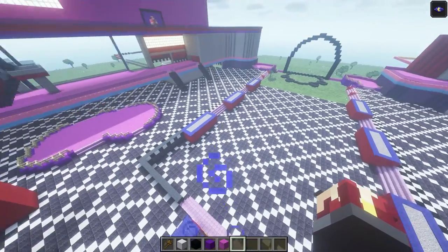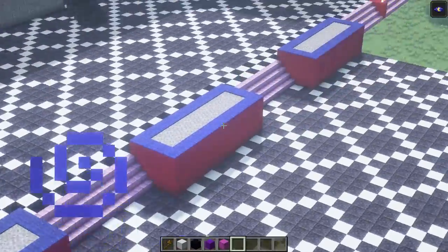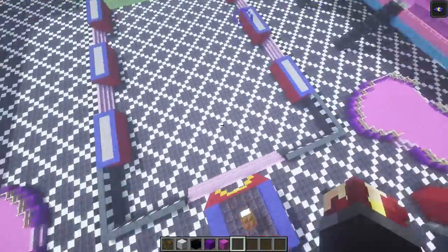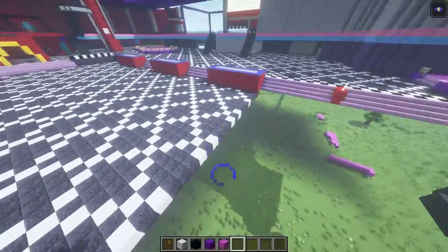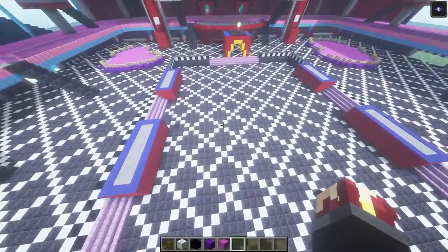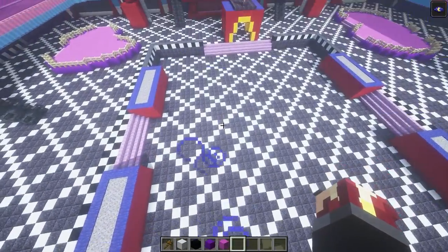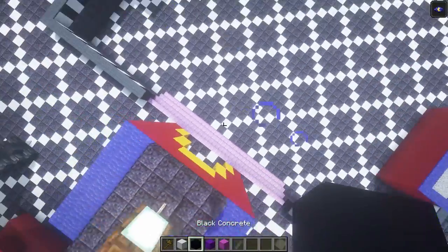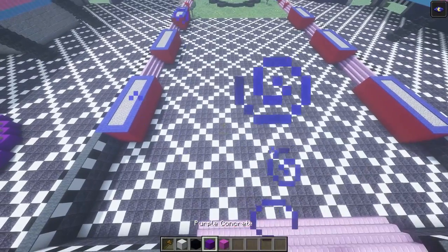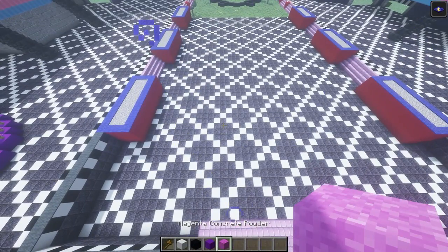Alright, this is the finished product. I have all six of the planters completely filled in and the floor completely filled in with the same pattern, going exactly up to here. Now, once you have gotten this complete, we're gonna go ahead and move on to adding the actual areas for where all the party tables will sit.